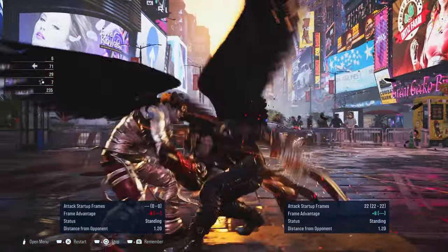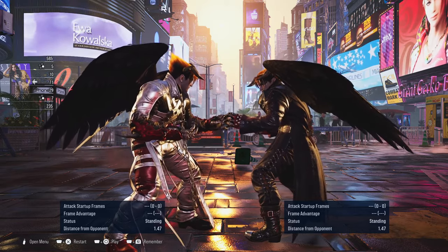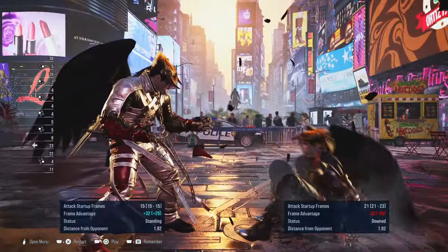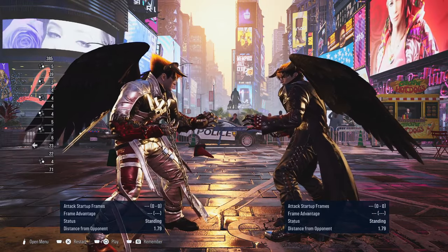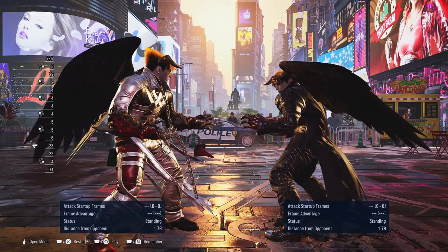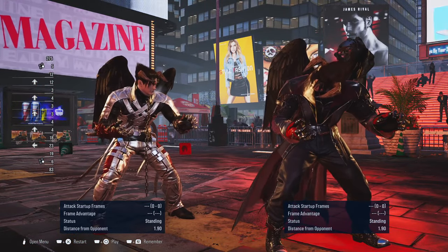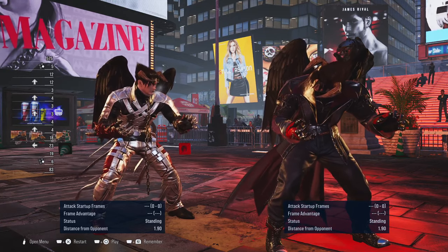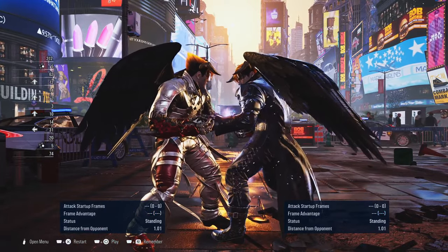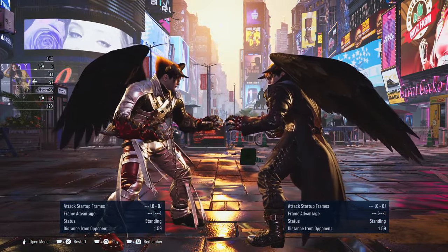The next move Devil Jins love to use is this crow stance string. The entire moveset is very plus on block - the follow-up 1 from crow stance is plus 8, so you have to respect Devil Jin unless you interrupt them. If the Devil Jin goes for the crow stance 1, you can simply interrupt them with a 10-frame jab. The move is also sidesteppable. However, I recommend being cautious because they can go for a different follow-up - specifically the crow stance 2, which is a homing move so you can't step it.